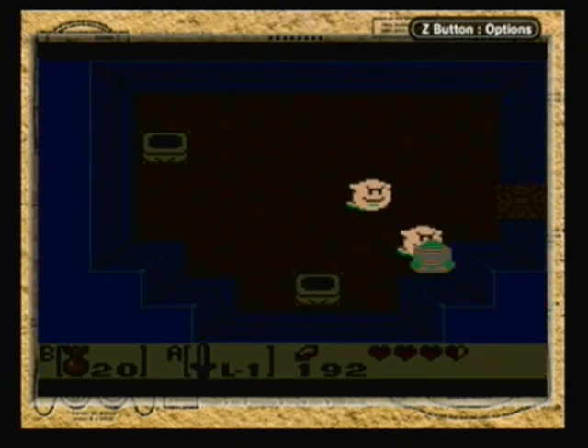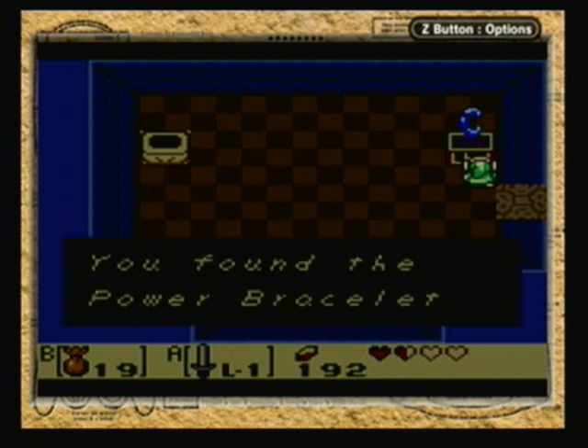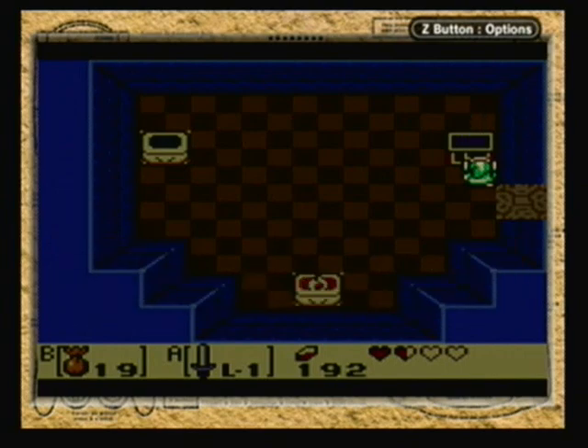In here we have ghosts. Turn on a light to make them visible and attackable. And in here we get the Power Bracelet. At last, you can pick up pots and stones. Finally — could have used that a few videos ago.